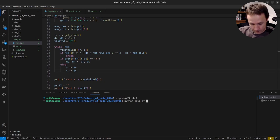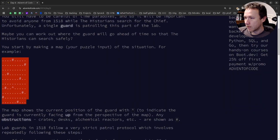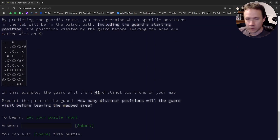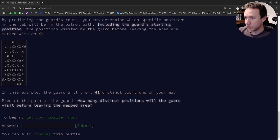Testing on the example gives 41 — correct. Running on the actual input gives 5145, and it runs very quickly.